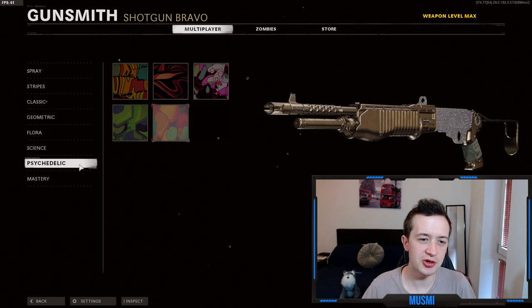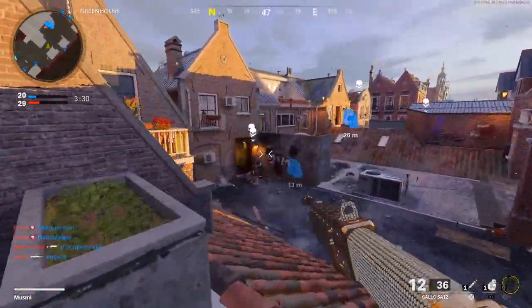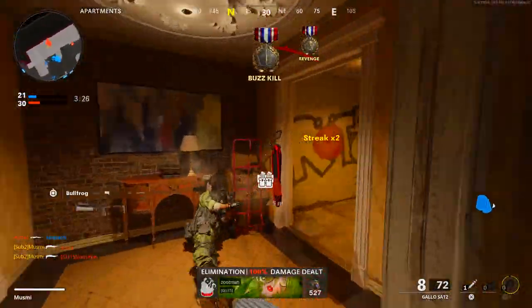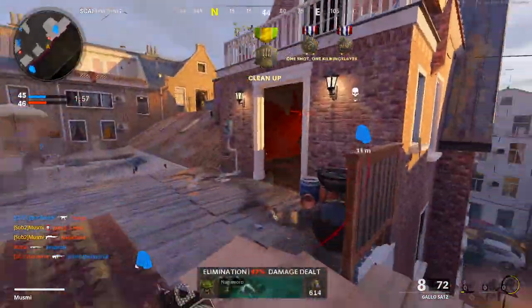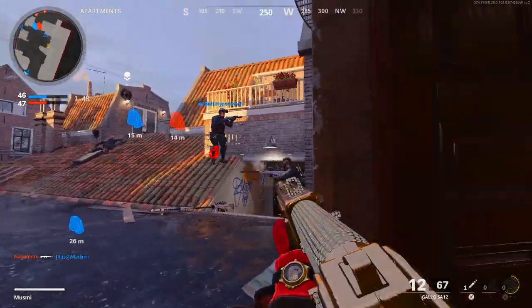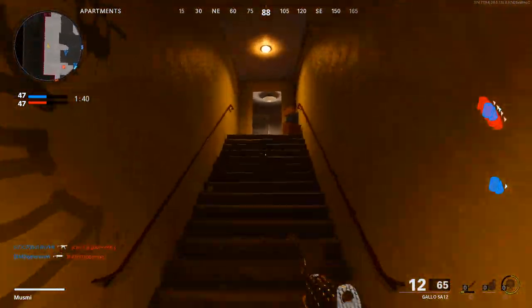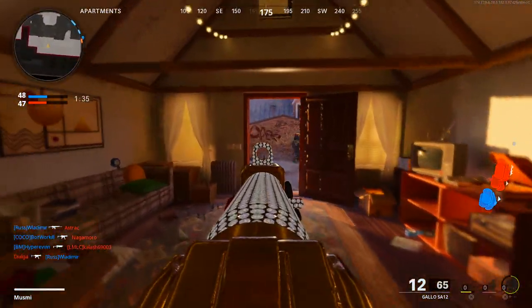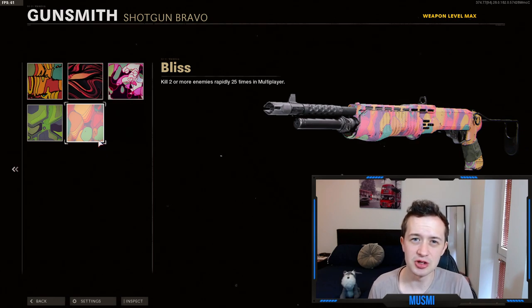Let's move on to the final camo, which is psychedelic, and this is my favourite camo challenge to do on any gun — it's a free pass to play like a madman, run into their spawn, run onto objectives, and just try and kill as many people as you can. This challenge is to kill two or more enemies rapidly 25 times in multiplayer — in other words, get 25 double kills while using a shotgun. This can be done in core or hardcore, just choose whichever you prefer. If you're able to get a double, triple, or even a quad kill with a shotgun, that's the best time to then be a bit more defensive and play for that last kill or two to get that five killstreak. You're also pretty likely to get progress on this whilst getting your point-blanks, since you're up close with enemies. Even though it's the last challenge you unlock, it's probably one of the easiest because you'll just be getting these as you go along.